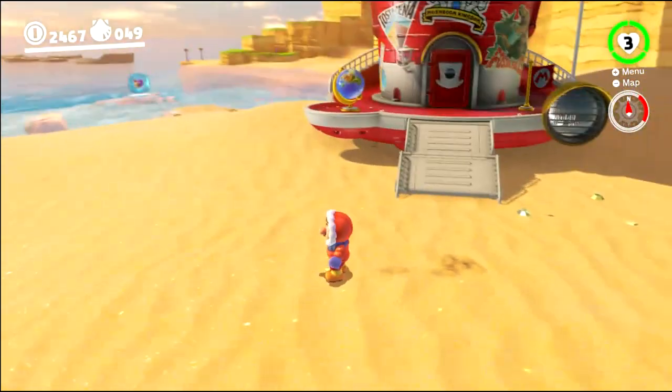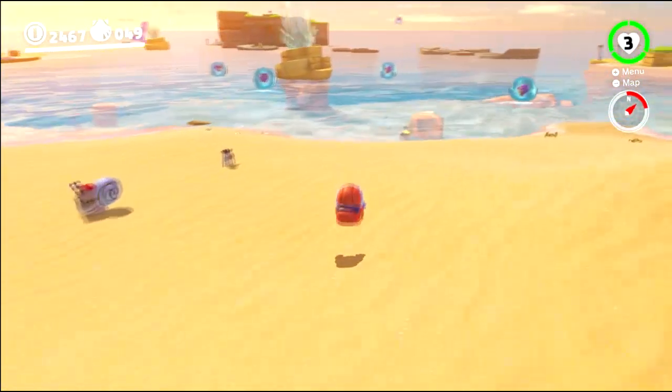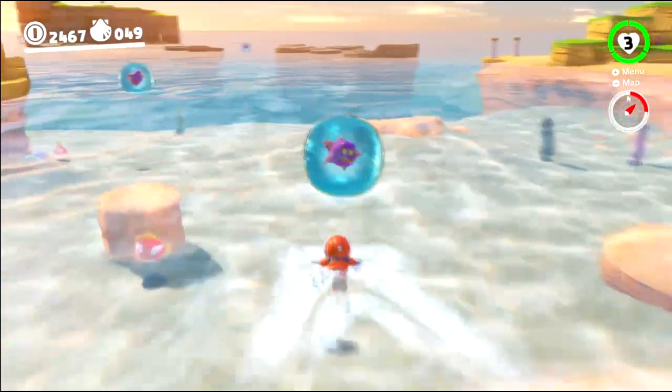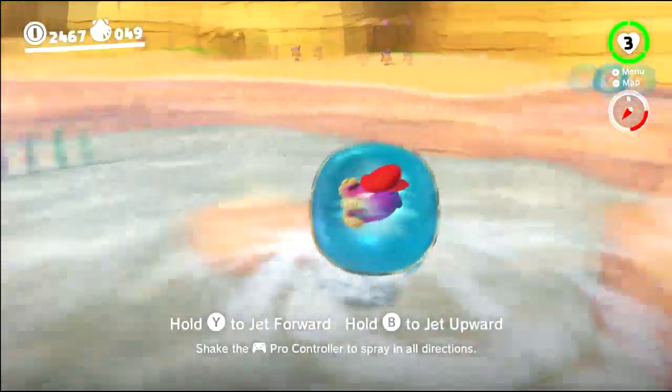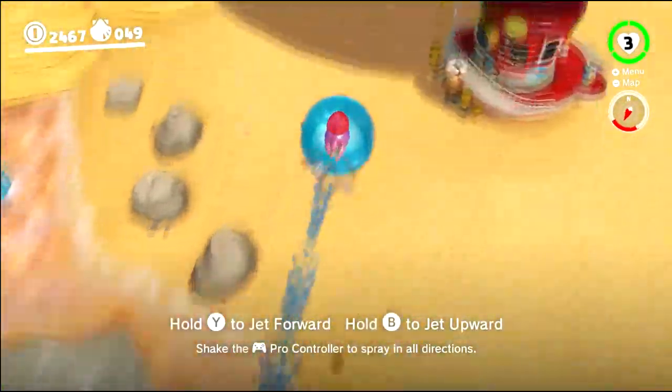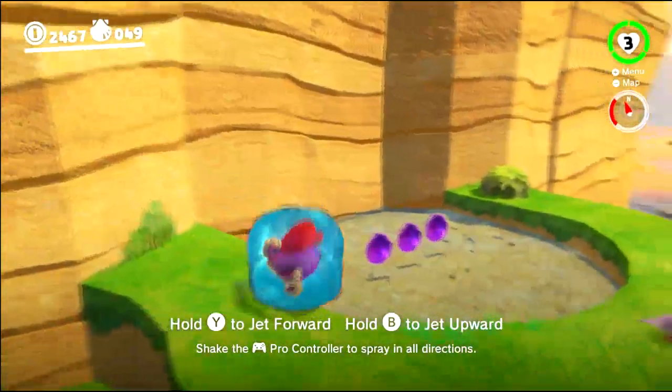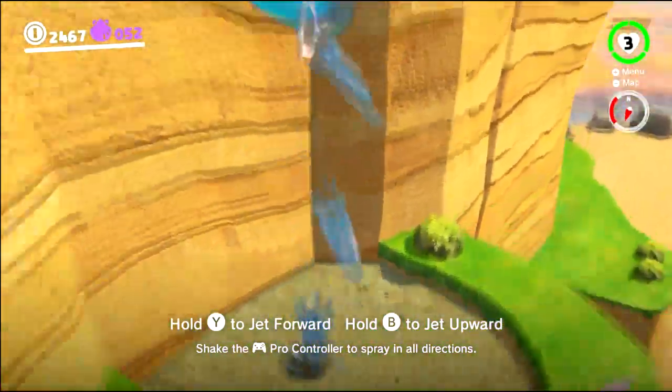Anyway, so we already know where one of these is, but let's get a couple of other ones first because we're really close to them. And this is how it works - when you're close to them, you get them. So right here, behind the Odyssey. I hope we got enough water for this. Wait a minute. Oh hey, there's some purple coins we're going to get. And more water. Thank goodness. I'm worried about running out there.